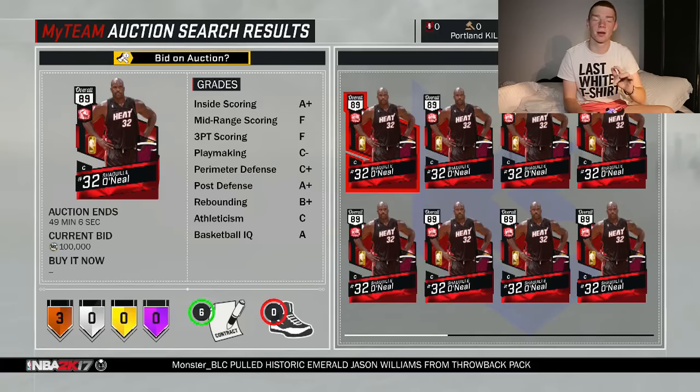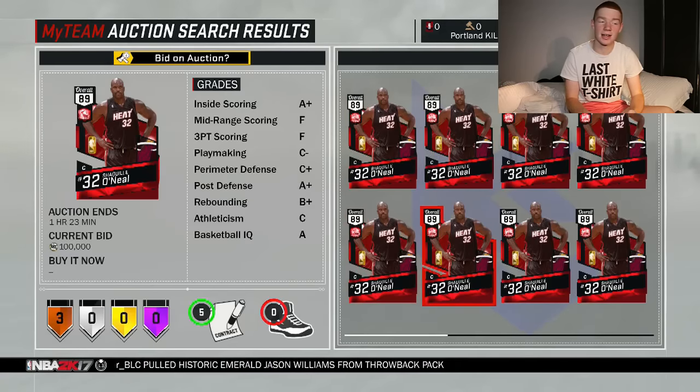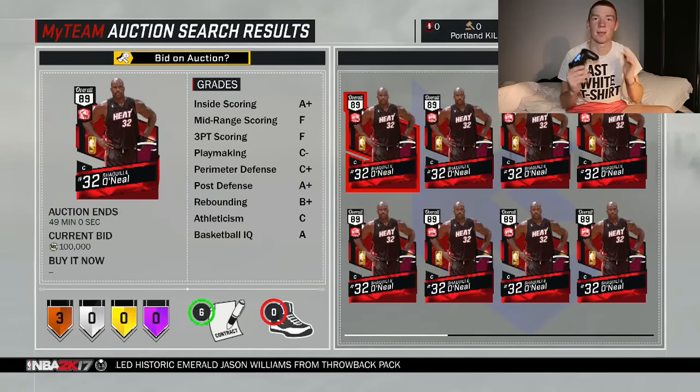2K decided to release the franchise players of The Heat and The Hawks, so these cards are absolutely insane. The first one I really badly want is this 89 overall Shaquille O'Neal. He just looks like an absolute beast and would be a beast in this year's 2K because he can just dunk on people like there's no tomorrow.